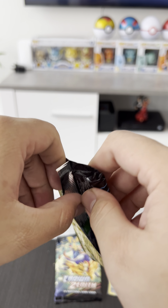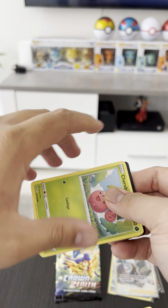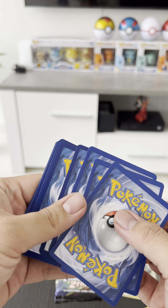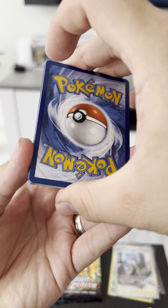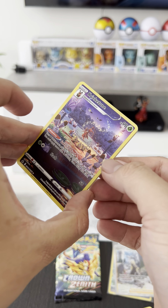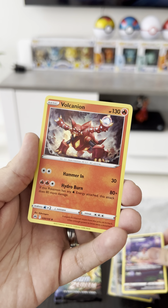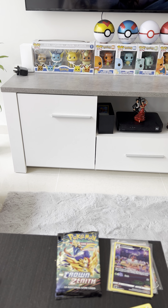Third to the last pack. Reverse holo slot is Creaky Toon, Galarian Gallery. And Volcanion rare.